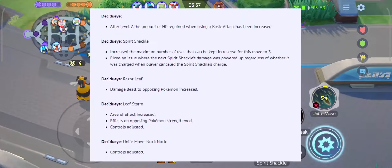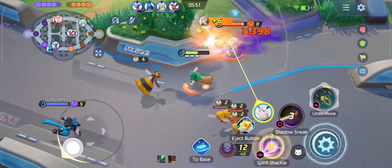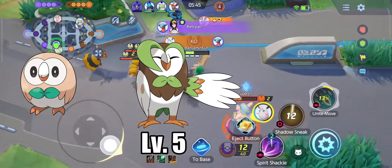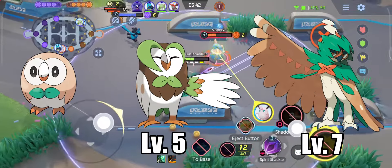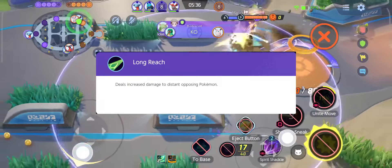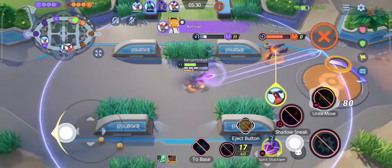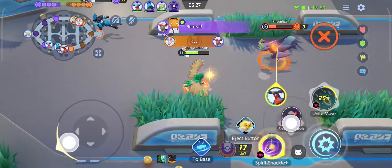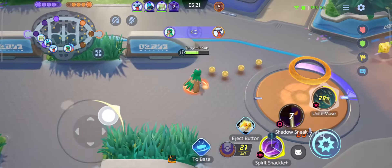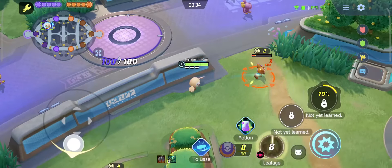On January 20th of this year, Decidueye received a generous buff to all of its end game skills with the exception of Shadow Sneak. Rallet evolves into Dartrix at level 5 and finally into Decidueye at level 7. Decidueye's passive Long Reach increases damage to enemy Pokemon who are further away. Each basic attack grants Decidueye a stack, totaling up to four stacks, each of which increases attack speed and the number of hits per basic attack at the expense of attack damage. The stacks disappear after a short period of time if the player has not basic attacked a Pokemon.